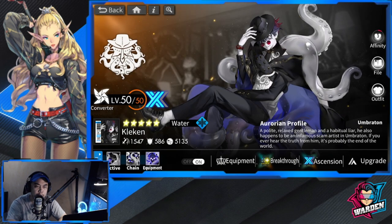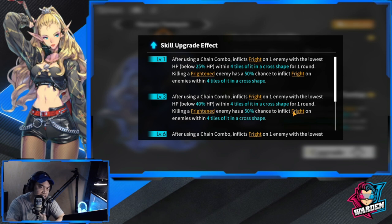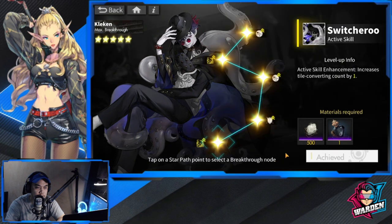Here we are with Kleken. His equipment should be leveled up to increase the fright chance, since the percentage of fright inflicted increases as you level up. At level 10, the fright effect applies to enemies below 80% HP. Level 6 is really good - it inflicts fright on enemies below 60% HP.